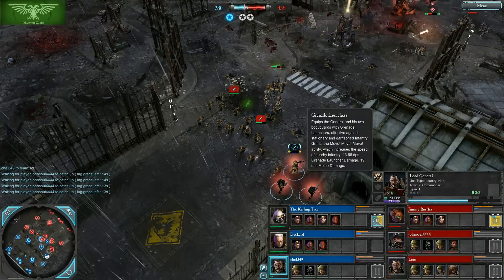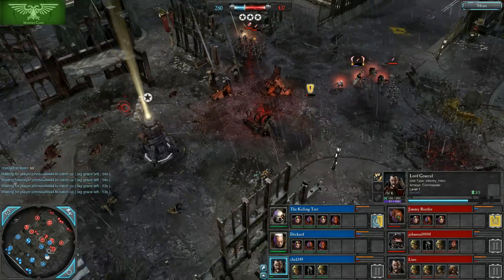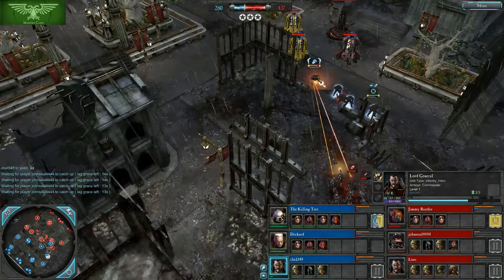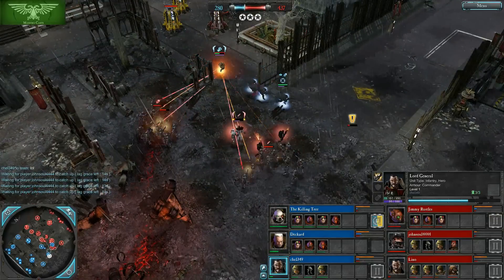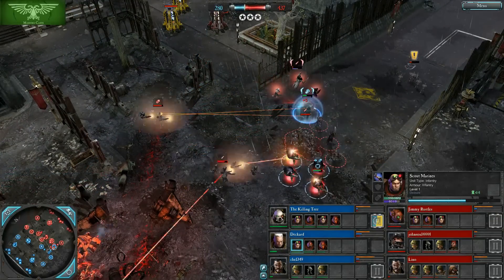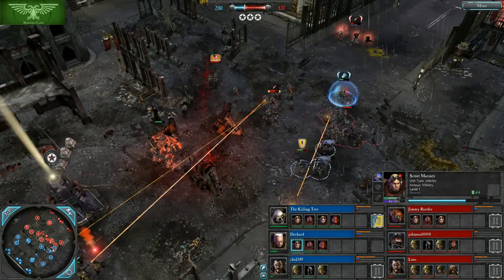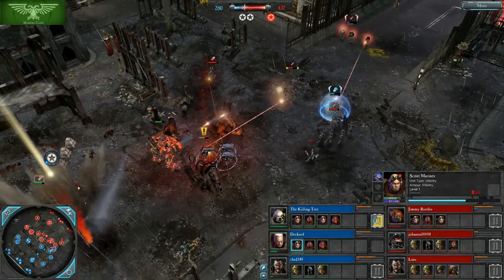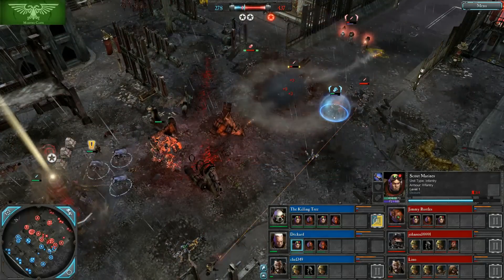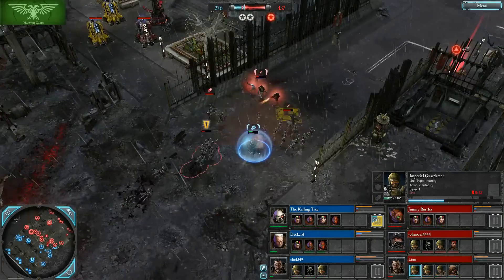Chey likes to use grenade launchers and especially the move-move-move ability to give his army a lot of mobility, and we've seen some great things from him. This is a very awkward flank — the Scouts should have already thrown their grenade. Sniper Scouts aren't going to do a lot here; they'll lose to the guardsmen in a ranged fight, and with the Commissar, they won't win melee either — their best chance was the grenade.